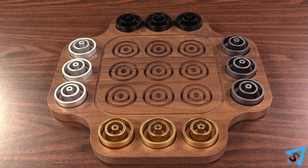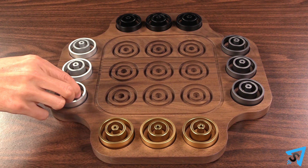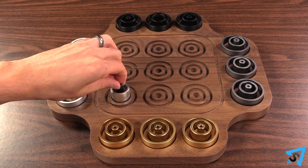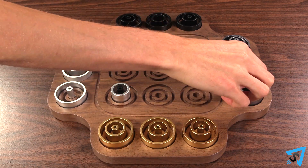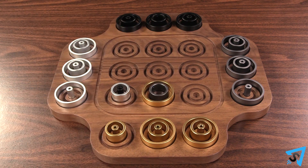If playing with two players, each player selects two colors that are across from each other, and each player will alternate colors when making moves so that the play order goes clockwise around the board, so each color plays an equal number of times while players alternate turns.